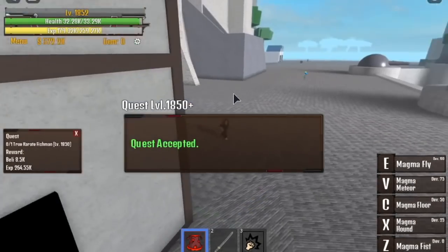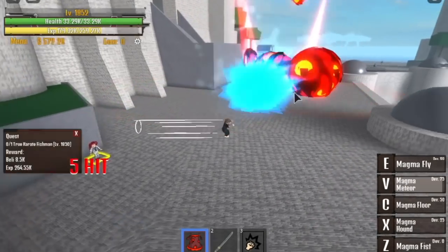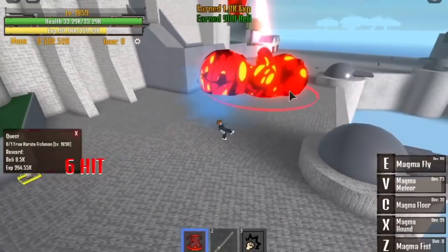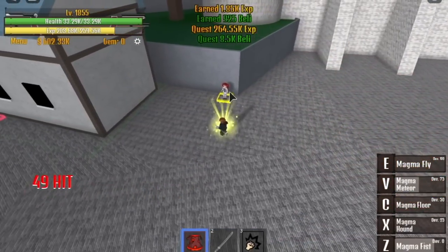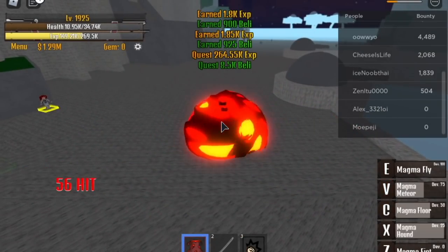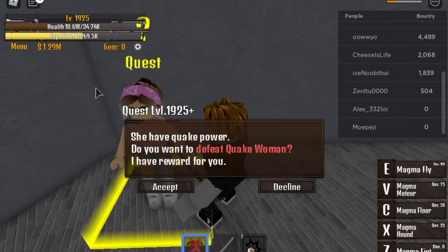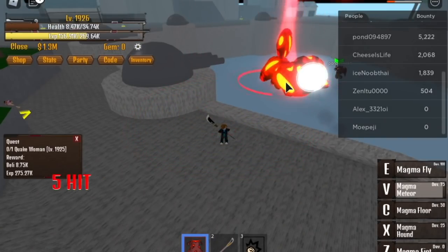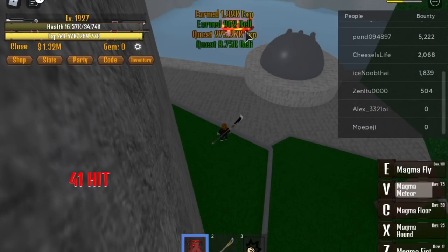After you reach level 1850, defeat the Karate Fishman. You need to start dodging — once you attack him, start dodging. I don't have Hakis here yet. So when you reach 1925, defeat the Quick Woman. If you have the Magma Fruit, this will be very easy — you don't need to go down to defeat it, just one hit. Make sure that you've maxed your Devil Fruit.